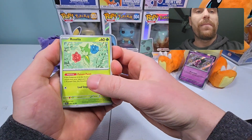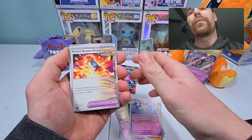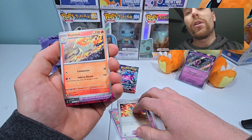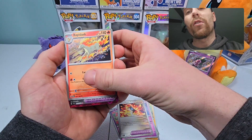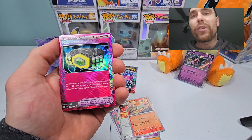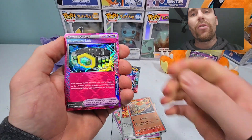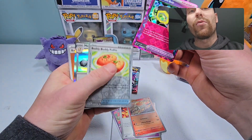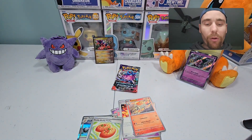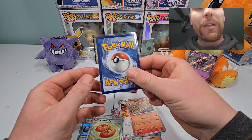Cutiefly, Drillbur, Rellor, Ancient Booster Energy Capsule, Rapid Dash, and we got another one of the ace spec cards. Hopefully it's the Master Ball — it is not the Master Ball. We didn't get this one in the booster box though, so we got the Maximum Belt. It seems like these cards are going to be pretty easy to pull. I'm seeing a lot of people pull them — what is there, like six of them in the set?